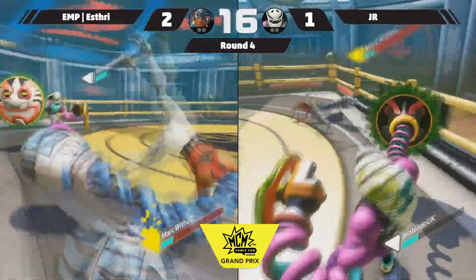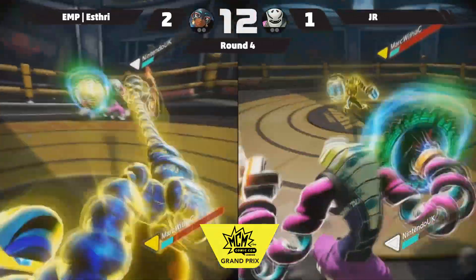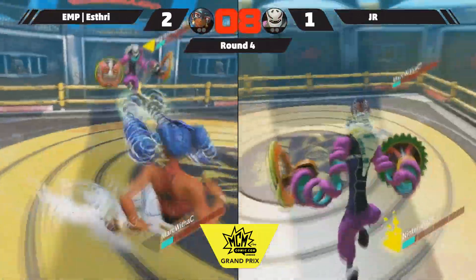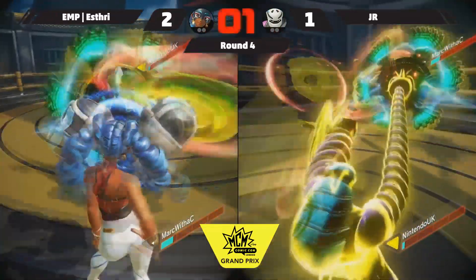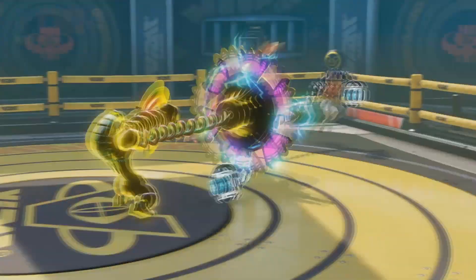Do not count Junior out yet. S3 on the back foot, rush available — he unleashes it but doesn't get it. Ten seconds remaining. He gets the grab though — he's got the HP lead suddenly with five seconds to go. There's the guard, and it does go in favor of S3.